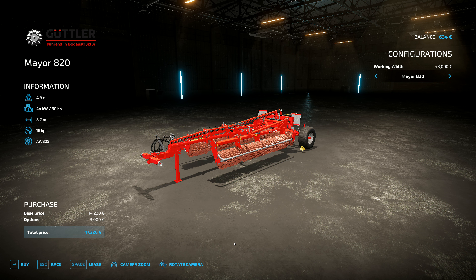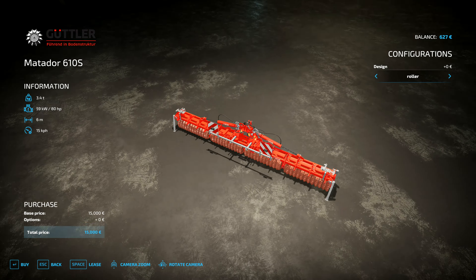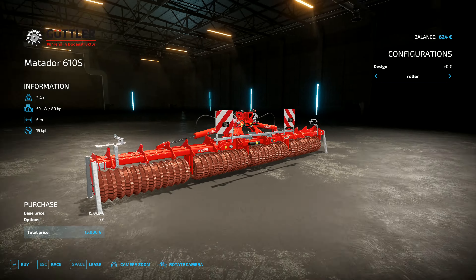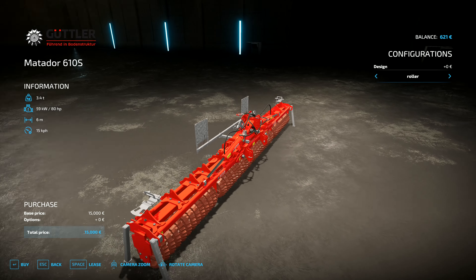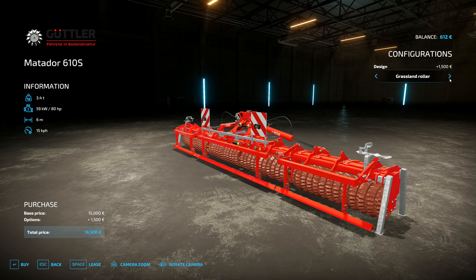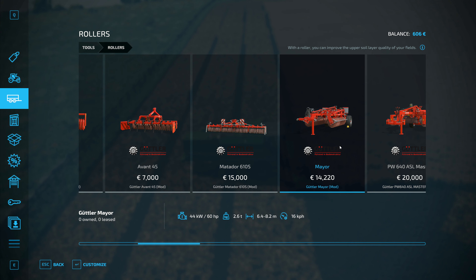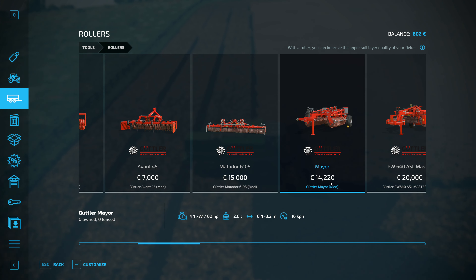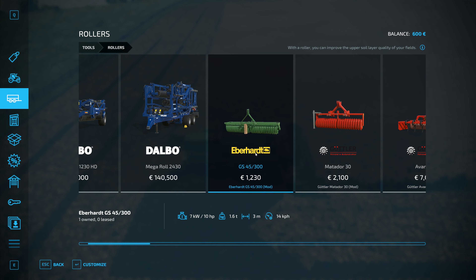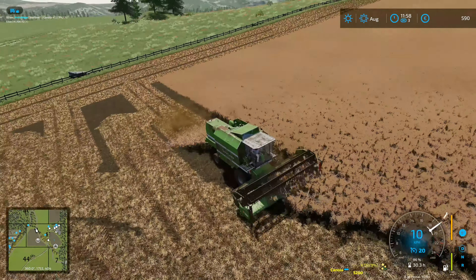That goes up to 17 grand so that's rather expensive. This one here is 15,000 and can go front or back on the machine. You've got a roller or you've got a grass roller - you've got options for both, but we'd just take the roller and that's 15,000. This one is six meters wide, this one is 6.4 meters wide so we'll probably go with that one - it's almost a grand cheaper. However, that one there is 1,200, which means we'd have to spend everything and I don't know that we'd even get enough money.